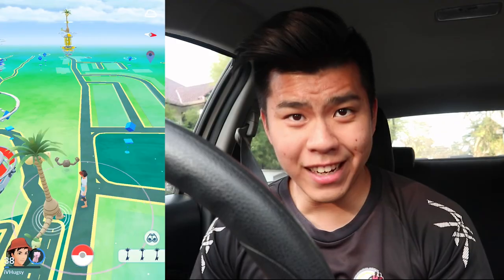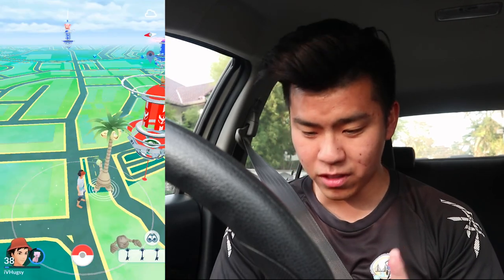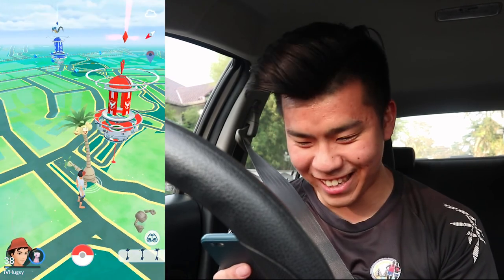Okay, anyway, let's go out and find one. We managed to find our first Alolan Exeggutor — it looks so weird! It's almost as tall as the gym. I mean, okay, it's about halfway. Look at him, so freaky — it has a tail as well!